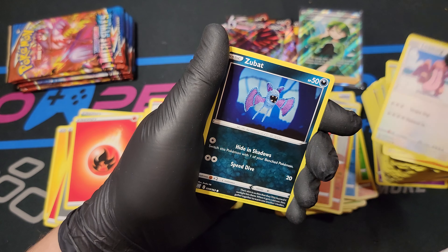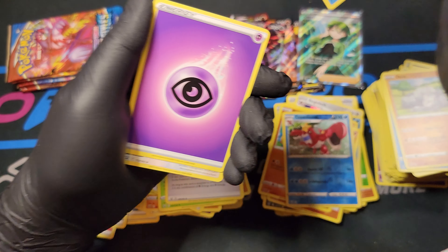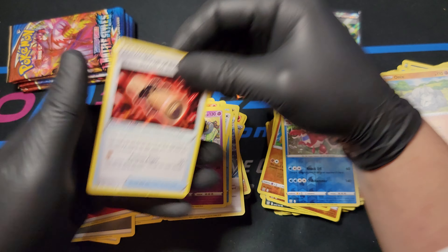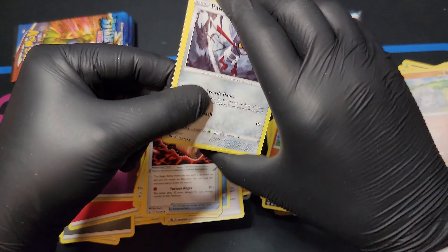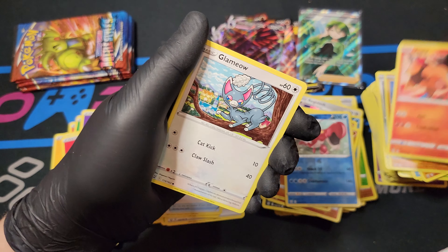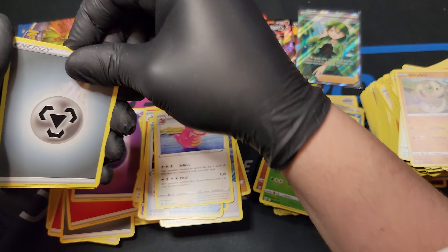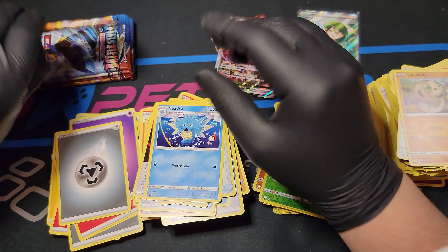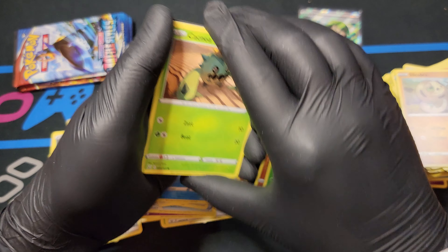Yamper, Lickitung, Zubat, Remoraid, Onyx, Reverse Foil Crawdaunt, another Jellicent, Energy, Fero, Grumpig, Scroll. Single Strike Scroll of Scorn - I've never seen that card yet, just an uncommon. I don't separate the Rares and Uncommons - I do that on my own time, I just didn't want to make that many piles. Timber, Tepig, Glameow, Silicobra, Spewbug Reverse Foil, Lickilicky, Energy, Single Strike Energy, Camping Gear, and Seedra. Let's try to get one more Full Art Trainer or maybe even a Rainbow Foil in this booster box.